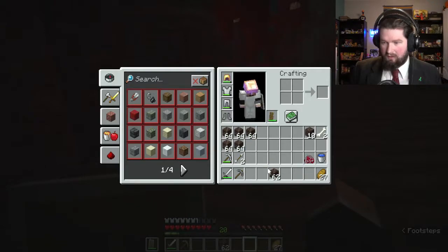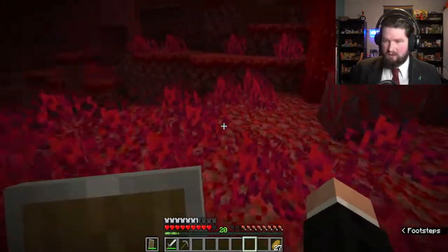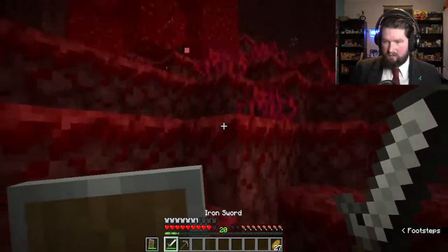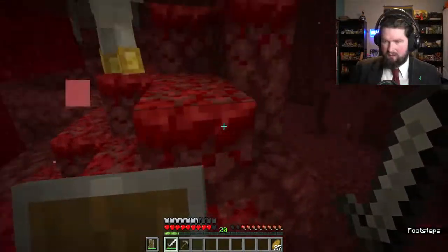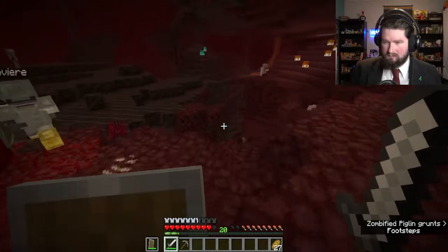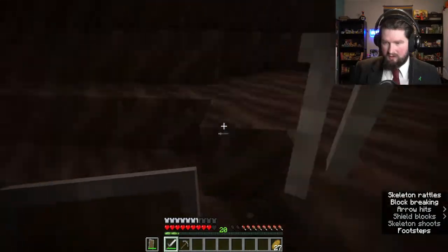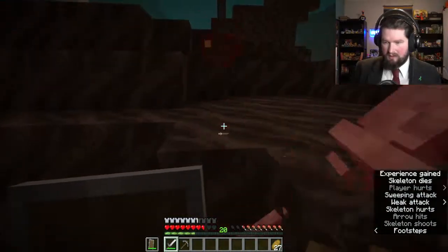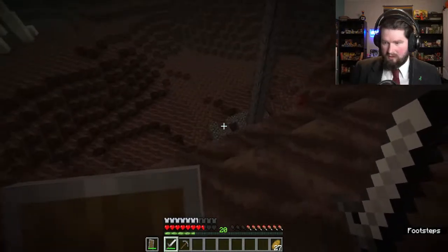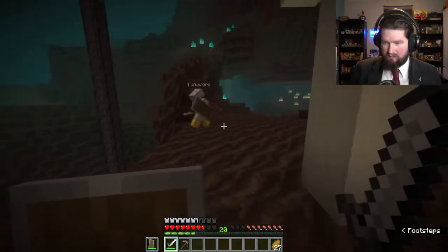Zombie piglins are kind of useful for getting gold — you can get gold swords and things out of them. But usually you want to build up a little area to fight them off before you do that. It looks like we're still going more up. I think we're generally directly above where our base is. We do want to make sure we know where we are relative to our base so we can get back.